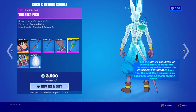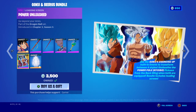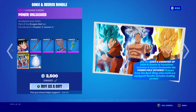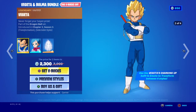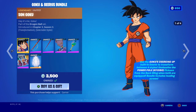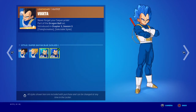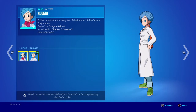We have Beerus — the seer fish. This is for the bundle only. We have Jokic — my screen looks pretty cool though. So we have Vegeta with four styles — pretty cool. Just different hair, and Bulma just has a different suit.